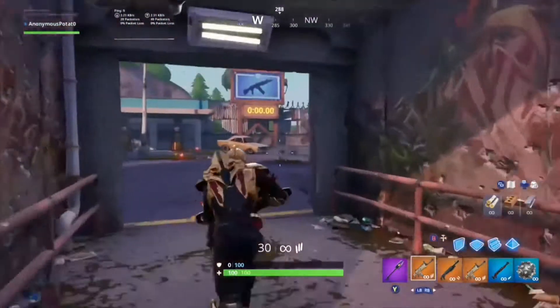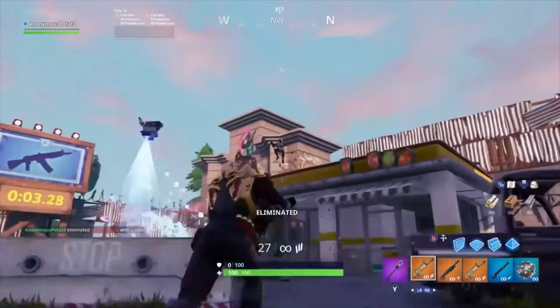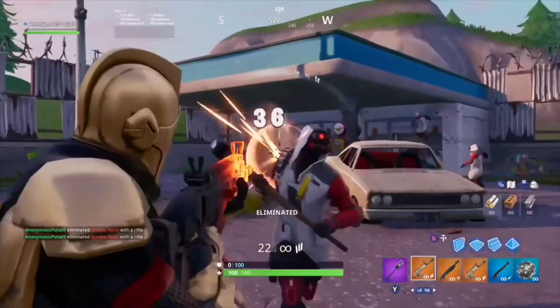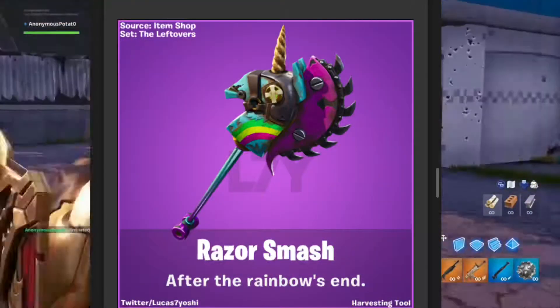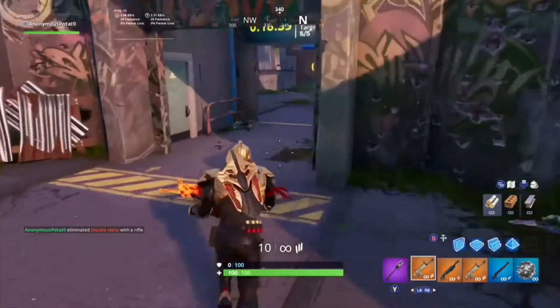Moving on to the Pickaxes. First off, we have the Dual Pickaxe Hyper Edge, which I think is actually a really cool pickaxe. Next, we have the Stripe Slicer, then the Bright Bashers, then the Razor Smash, which is my favorite pickaxe that was leaked. And to finish it off, we have the Snack Attackers.